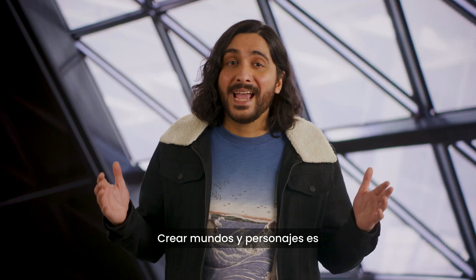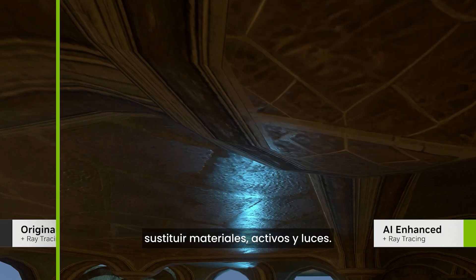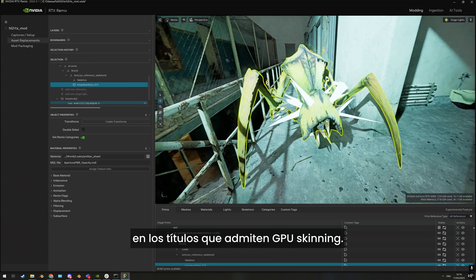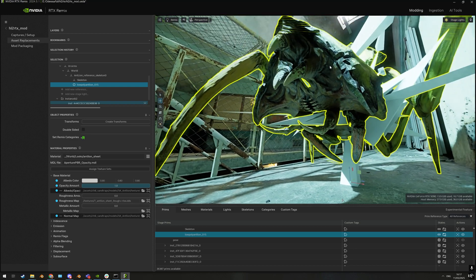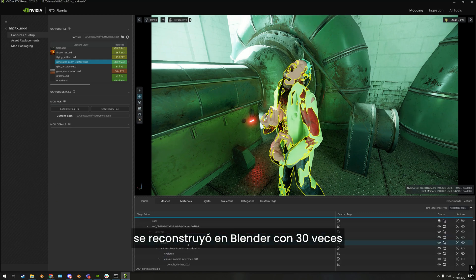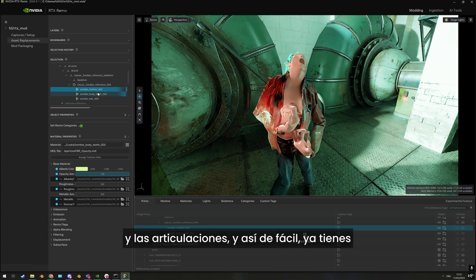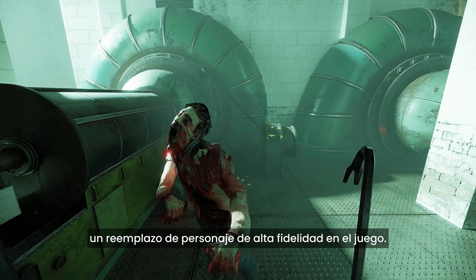Creating worlds and characters is now better than ever. Before, modders could use Remix to replace materials, assets, and lights. Now modders can swap out entire game characters as well in titles that support GPU skinning. For example, this Half-Life 2 zombie was rebuilt in Blender with 30 times the polygonal detail of the original model. Rig it, bring it into Remix, remap the bones and joints, and just like that, you now have a high-fidelity character replacement in game.